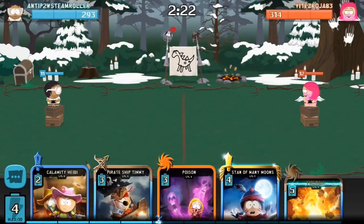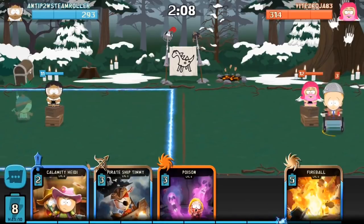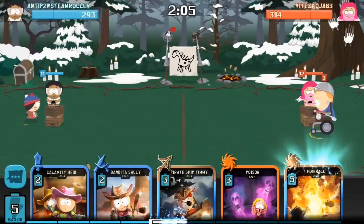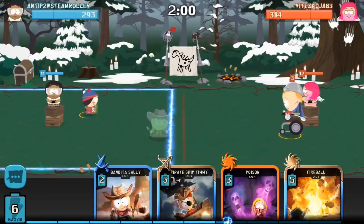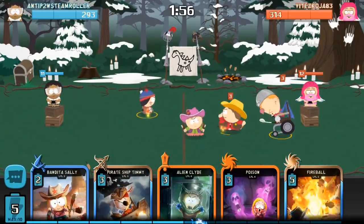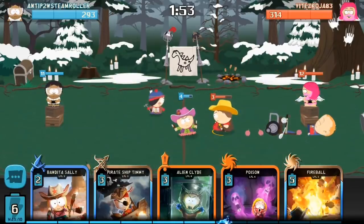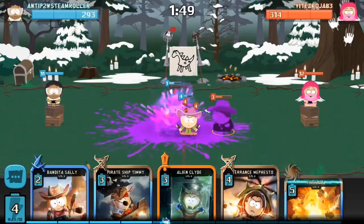Maybe he should have played the second assassin behind the enemy unit to have the units more spread out. I would again play a slow unit or a charge unit — the options being Pirate Ship Timmy, Stand of Many Moons, or Calamity Heidi. I would have probably chosen Pirate Ship Timmy, but Stand of Many Moons after a credible Timmy is definitely okay. Calamity Heidi is a perfect unit to place in front of the tank.